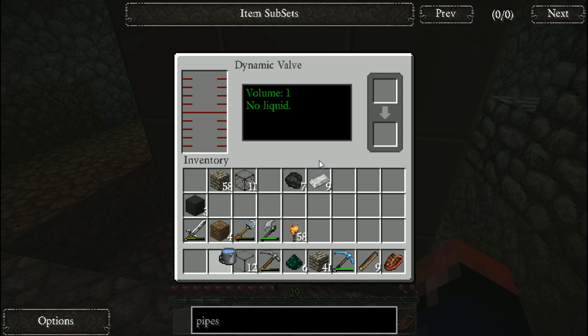Now we might be able to just put a bucket in here. Oh, that's awesome. One bucket equals 1,000 MB - I guess that means millibuckets. That's great - we did it. We got our dynamic tank made.